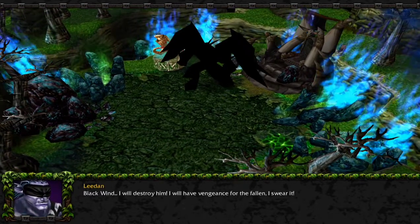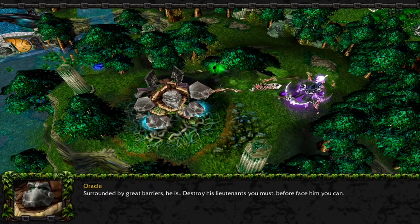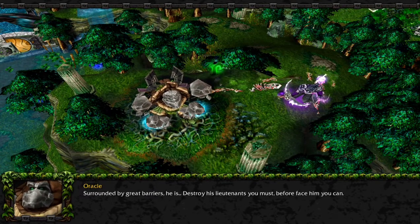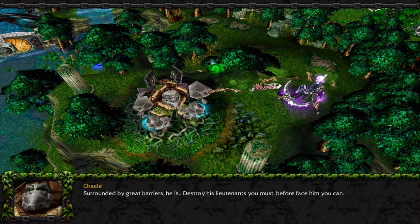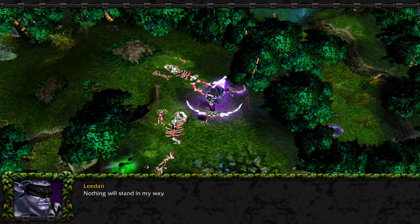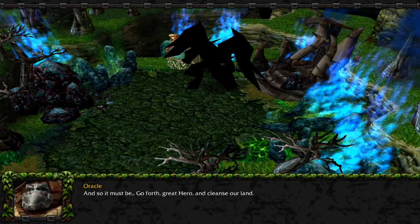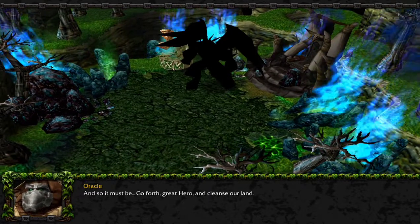This is not Blackwood - I think it's Illidan. The name of this character is 'Leadin' - nothing will stand in my way. That's for sure. As soon as I'm controlling you, nothing's gonna stand in your way.